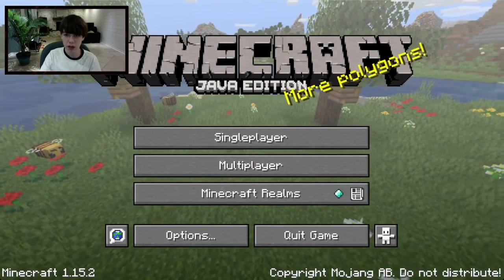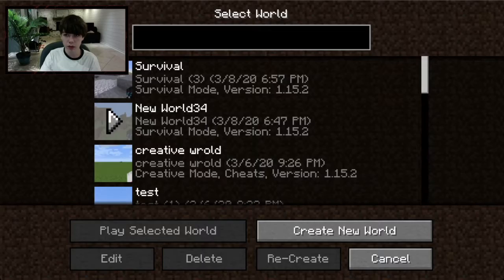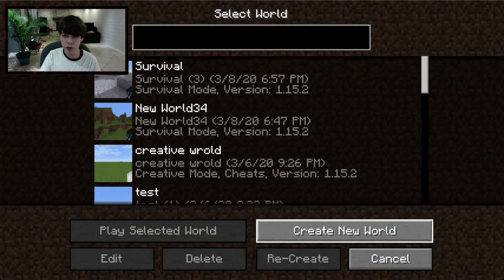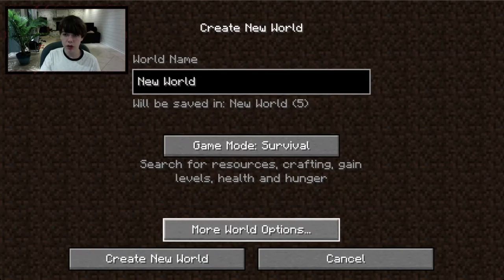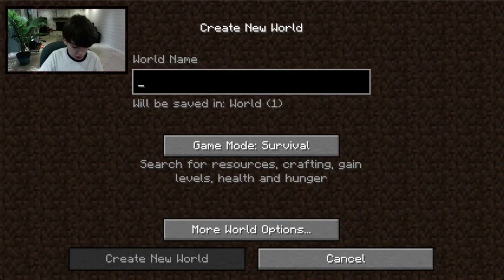There's a bunch of buttons. I'll be using Singleplayer — these are just worlds I already have. Push 'Create New World,' which is what you should push. It will ask what you want your world to be named, so I'm going to name mine 'Survival.'